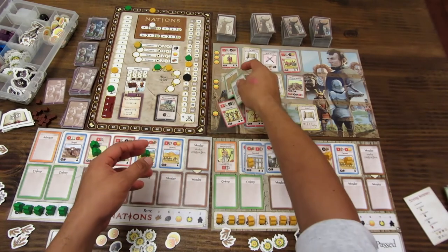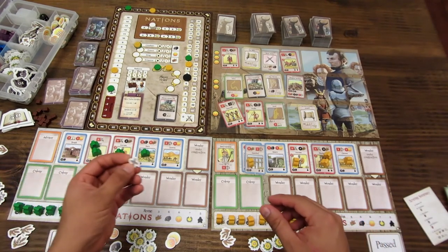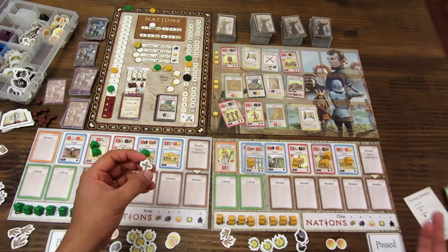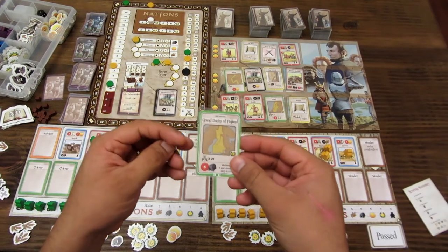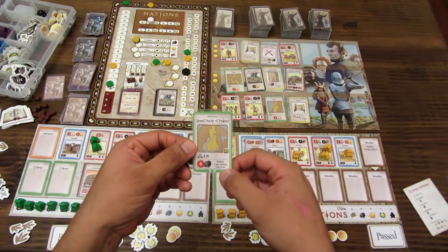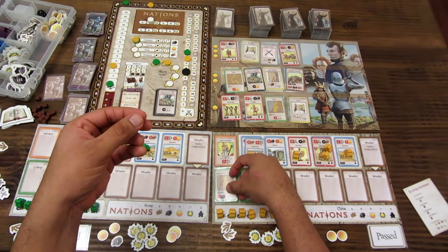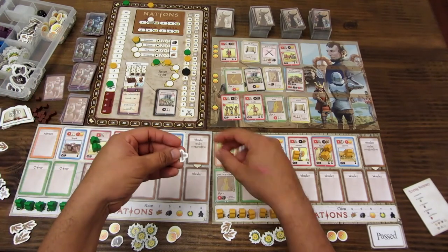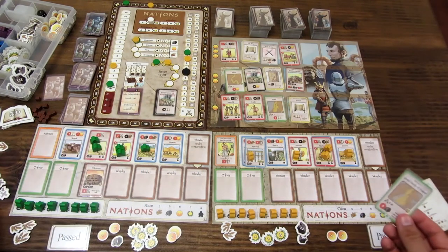Los marcadores con cruz sirven para cartas que tienen un efecto por ronda, sobre todo las cartas avanzadas. Por ejemplo, el Gran Ducado de Finlandia tiene una acción por ronda que permite hacer que alguien se saltee un turno. Al usarla, se marca con la cruz para que todos sepan que ya fue utilizada en esta ronda.